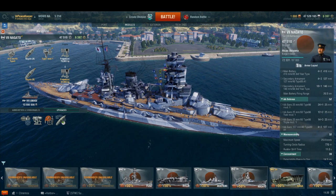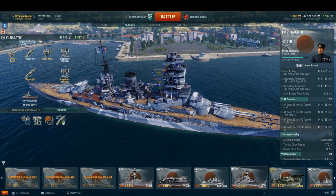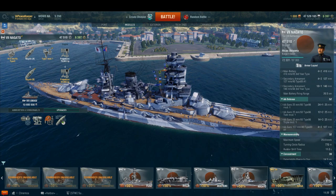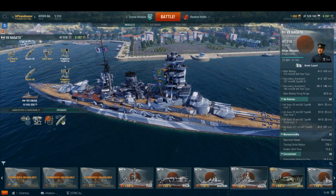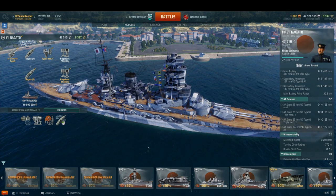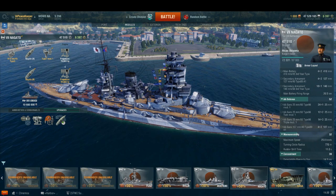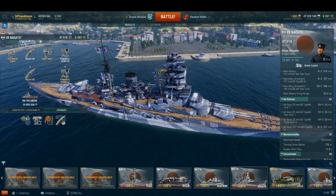After the surrender of Japan, she was taken under control by U.S. forces and utilized in the Operation Crossroads nuclear tests. She survived the ABLE test — the airburst — and initially survived the Baker test with a slight list of two degrees, but that progressively worsened over five days and she ultimately capsized and sank. You can actually dive on Nagato's wreck today, and it is considered to be one of the top ten diving locations in the world.